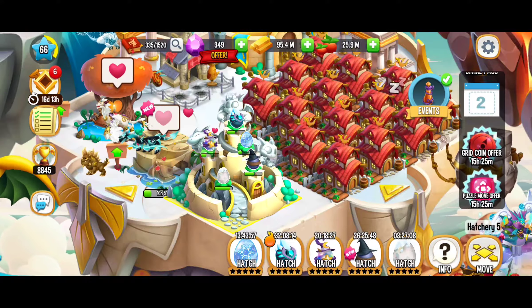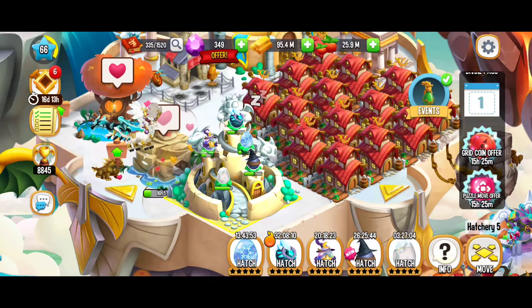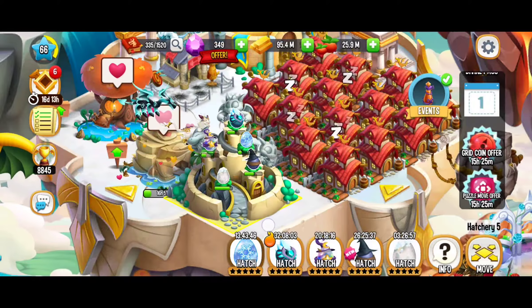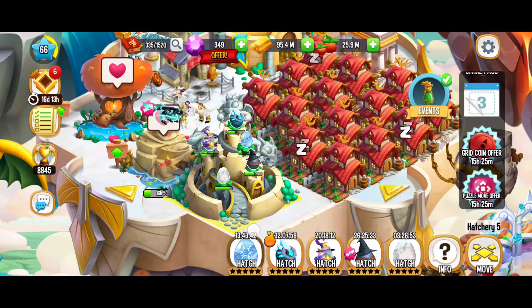Hey, what's up everybody, this is Toasty Gamer Boutique. We're here playing Dragon City and in this video we're going to talk about that orange flame. Here right now we're hatching the prideful vampire dragon and it's got one of those orange flames — kind of looks like a quotation mark right over here, maybe a water drop.